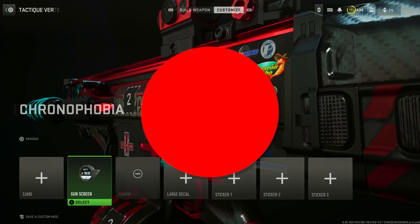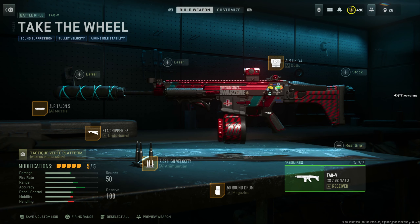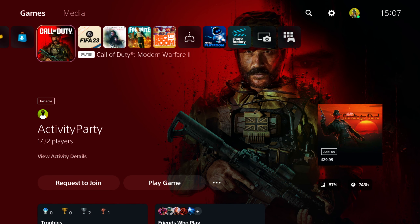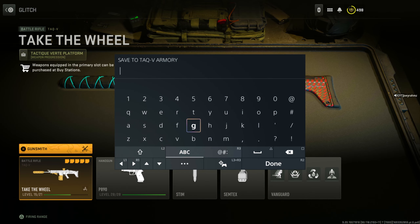Let's begin. We're going to get gold on this bad boy. All you're going to do is go to the gunsmith and open up the custom mod menu, but you're not going to do anything from there. From there, go to the home screen of the PlayStation menu, then press X to go back into the game. Once back in the game, press circle very, very fast after pressing X — and you'll see what happens. It just takes you from the gunsmith attachment menu down to the lower menu.